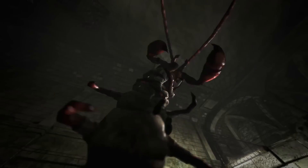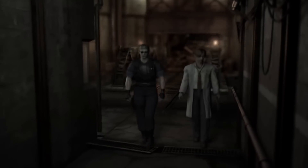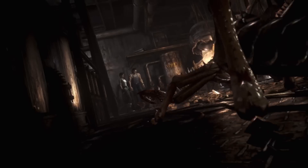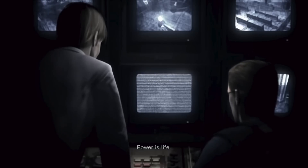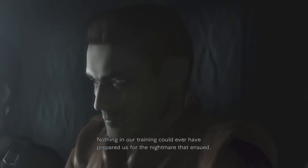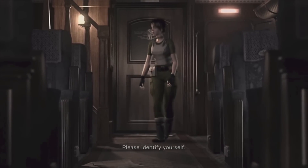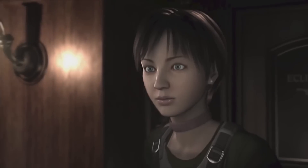If you missed Resident Evil Zero the first time around, and chances are you did because it only came out on Nintendo's ill-fated GameCube console, you need to know it's a prequel to the original Resident Evil. It shows you how the T-Virus spread, what Wesker and Birkin were up to, and what happened to Bravo Team — the guys whose corpses you spend the first hour of the original game tripping over. You start out playing as 18-year-old rookie Rebecca Chambers. That's Officer Chambers to you. Officer Chambers.